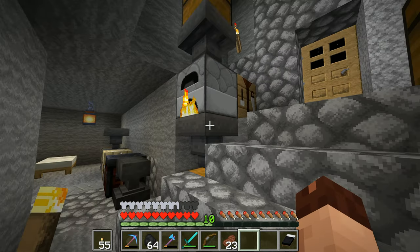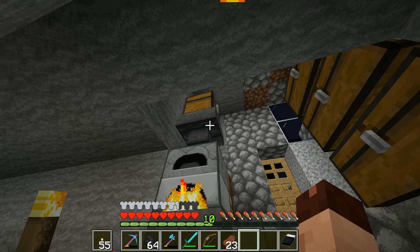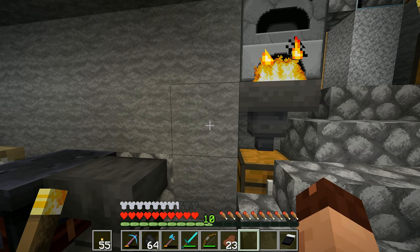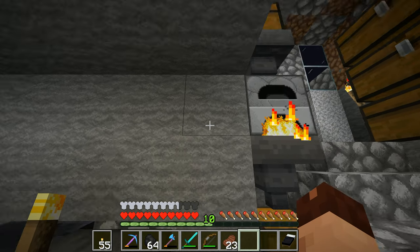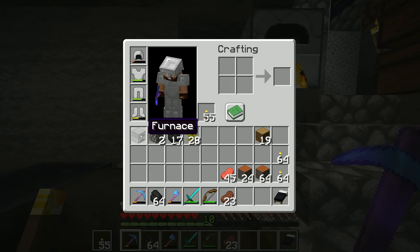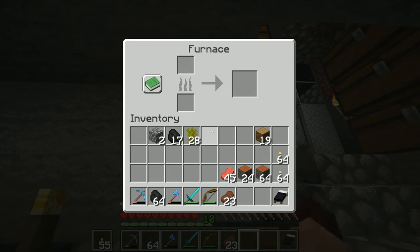I can actually put a side-loading hopper and put coal in so it keeps it permanently full of coal, but I'm not going to be doing so much that I actually need to worry about that. What I am going to do is go with another furnace in there — I'm going to dig out that square right there and pop the furnace in there. And we've got 45 steaks right there.